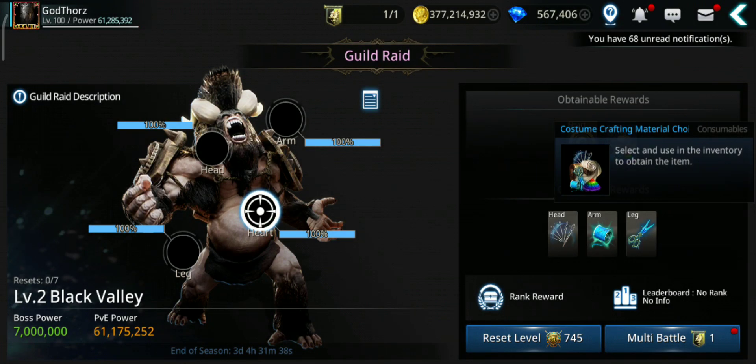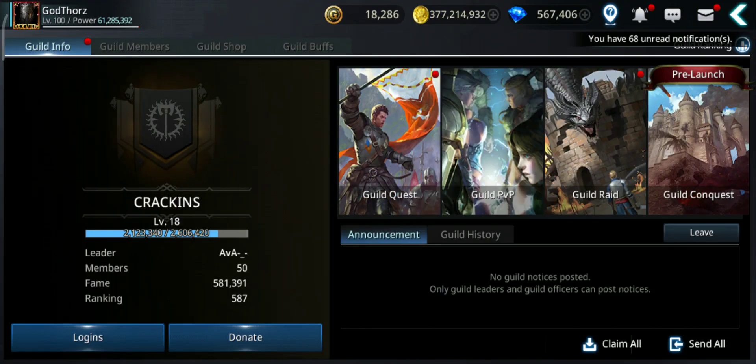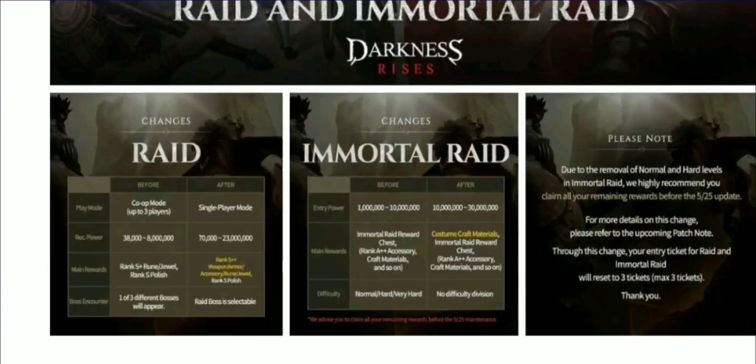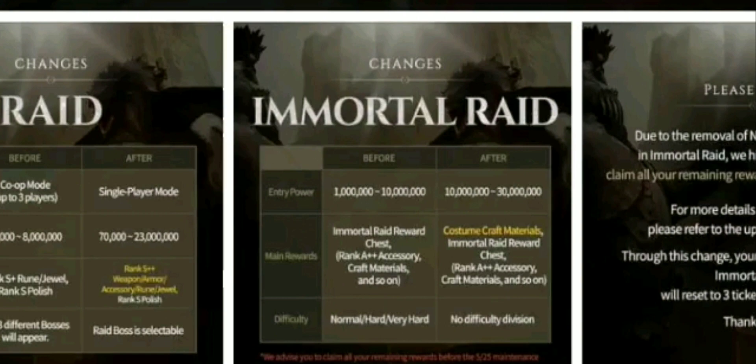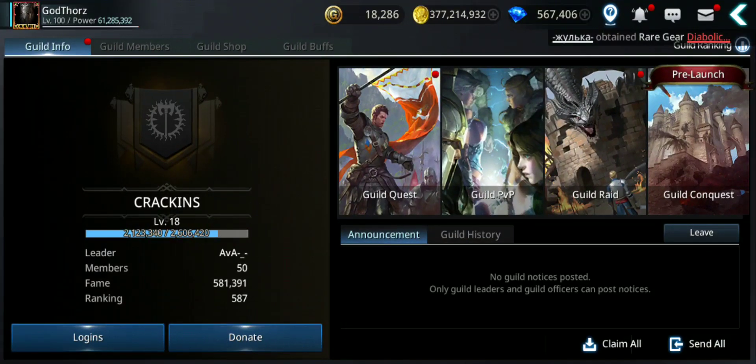These are the guild rides — try to do them and you get these materials. But there is another way they will introduce with this update. You'll be able to get the materials you need for costume fusions. It's Immortal Rides — you see right there, rewards costume craft materials. That's what is new. You can get the costume crafting materials. And if we get more than from the guild rides, then it's really good — that means we'll be able to do more fusions.